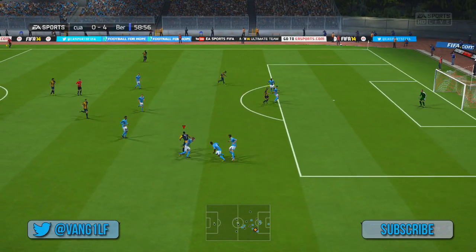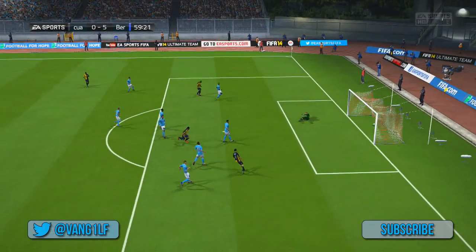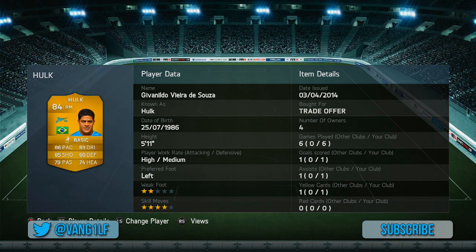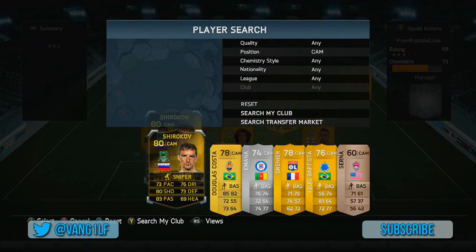We've got Hulk on our left hand side now. Hulk is fantastic — look at this for a strike. Boom, straight into the top corner. He's very strong for a winger. Usually with wingers you don't get them to be both very quick and very strong, but Hulk — he's the ultimate package really.